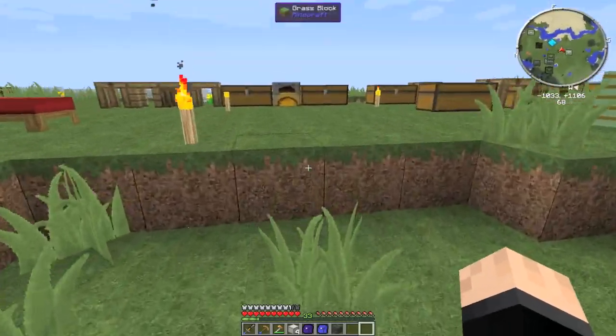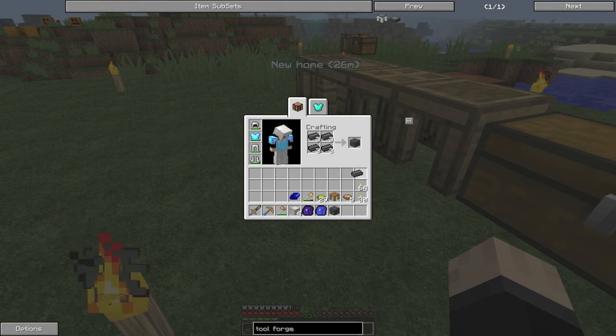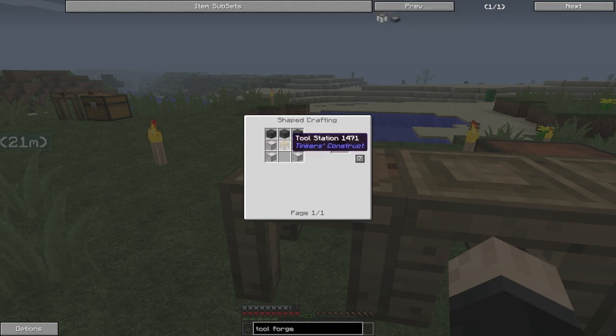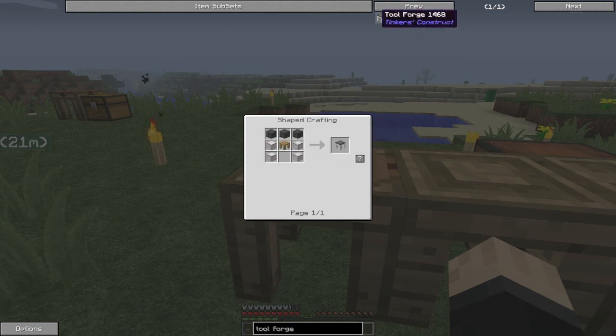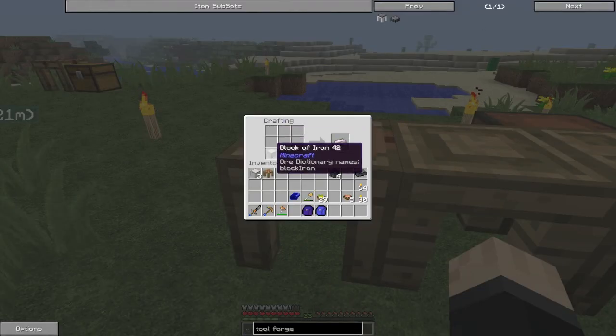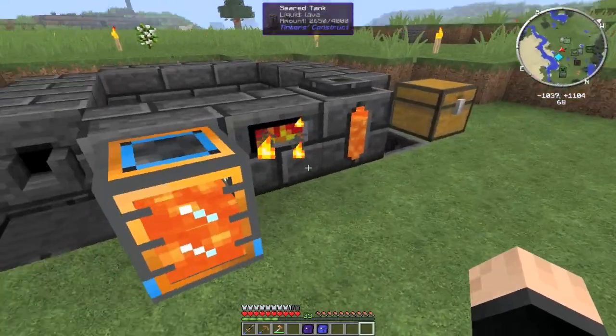Alright then we'll make this tool forge and I think that will be the end of the episode. There are loads and we might be able to increase our smelter as well with all those bricks. One, two, three, and then one, two, three, four. Tool forge — iron block, block of iron, tall station, seared bricks. I've got to unlock something before I do that. Yes, block of iron, seared bricks — I don't get it. Okay, well I'm going to have to leave it at that for now, I'll have to have a look at that and see what's wrong. Anyway, thanks for watching, hope you enjoyed — leave a like and all that rubbish. See you later, bye bye.